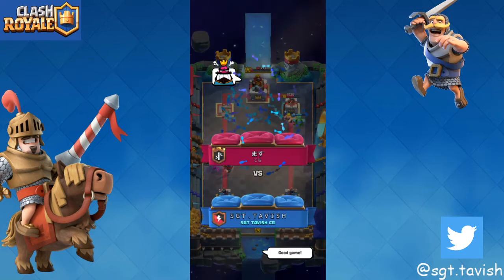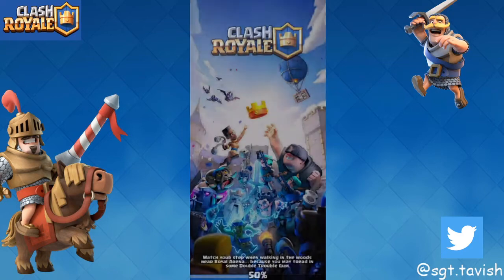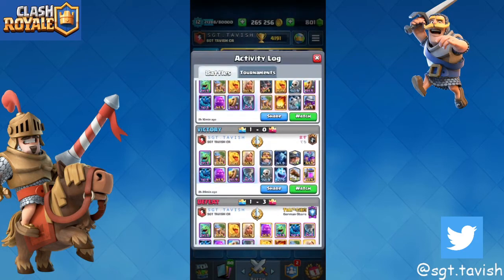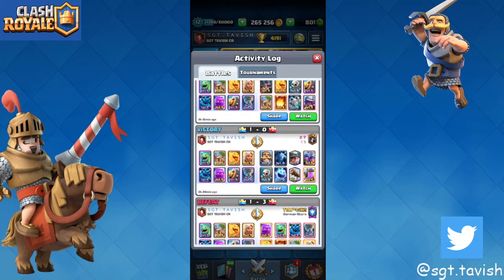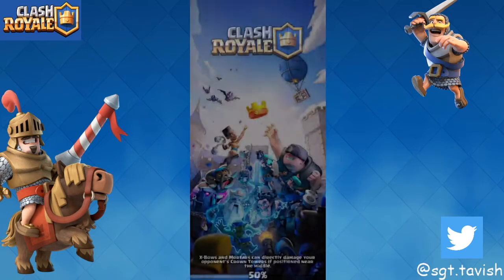If there were 20 seconds left I would have literally gone e-golem at the bridge and it should hit the king tower and three-crown, or at least drop his tower to like 1890 and then chip with tornado value for an easy three-crown.